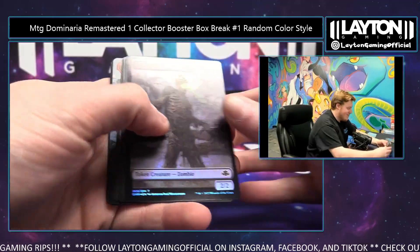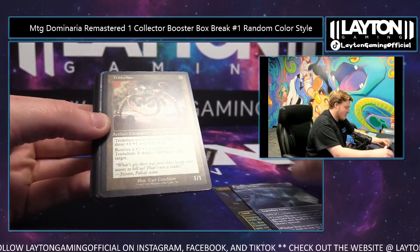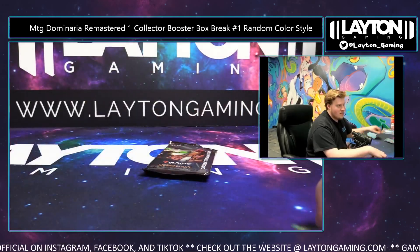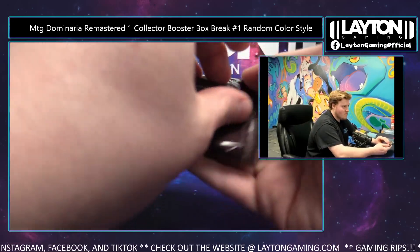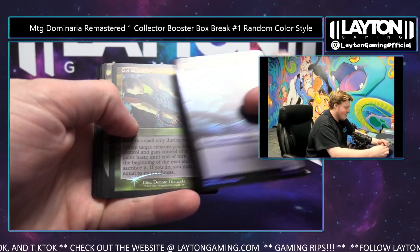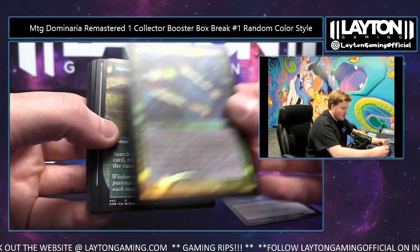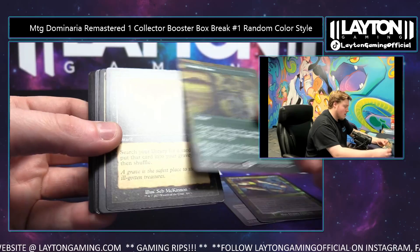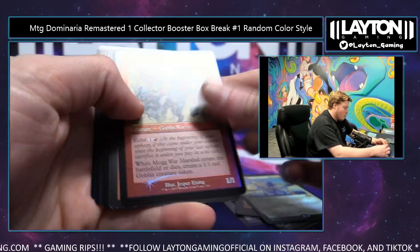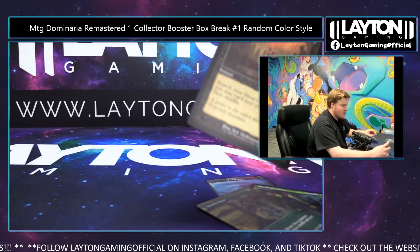Big big time box! Gemstone Mine on the foil borderless land. Legacy Weapon nice artifact hit. Overmaster. Sheesh man. Congrats, enjoy the next one. Worldly Tutor borderless congratulations, and the Spinal Embrace goes to black there you go Joshua E. Entomb black Nick. What a break guys! Serra Avatar another one for Dan, Mogwar for Dan, Dragon Whelp for Dan.